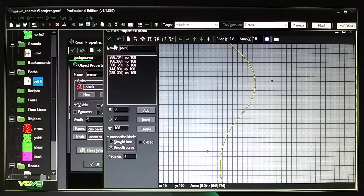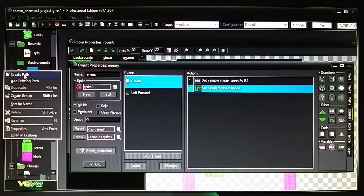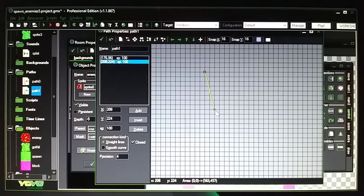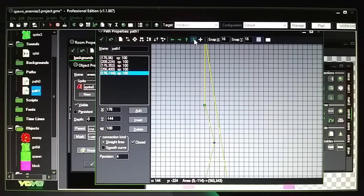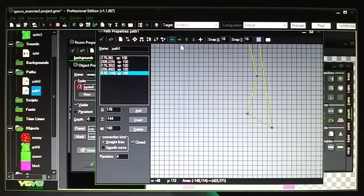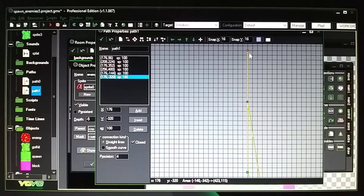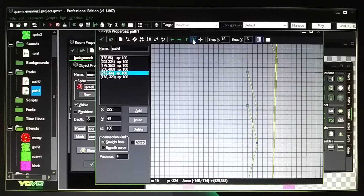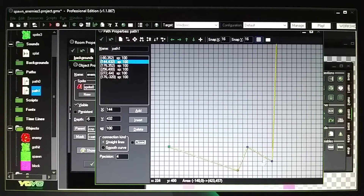I'll demonstrate creating a path. Click to place dots — use the arrow buttons to go up, down, left, or right on screen. Make the path as long as you want. Uncheck 'closed' to keep it open. You can change it from straight to curved — just drag the dots around to make curves.